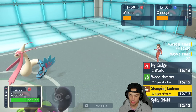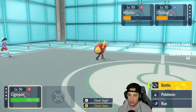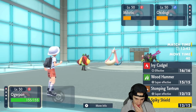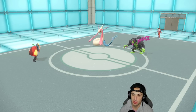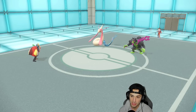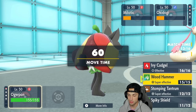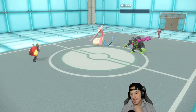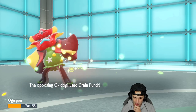Ogerpon has Stomping Tantrum and Wood Hammer. I go for Spiky Shield first to see what they're doing. They double down with attacks and Milotic protects — I was going to Wood Hammer so this actually worked out. Drain Punch is coming after me and I'm able to take the hit. Now I'm going to take out Milotic, soak up a shot, and Spiky Shield again to waste the last turn of Reflect.